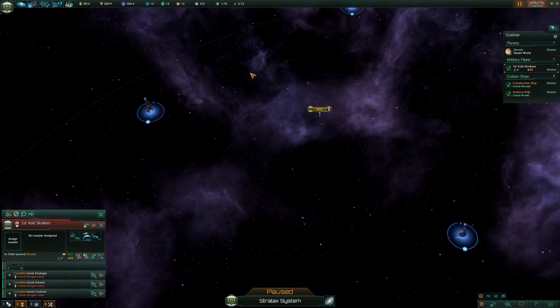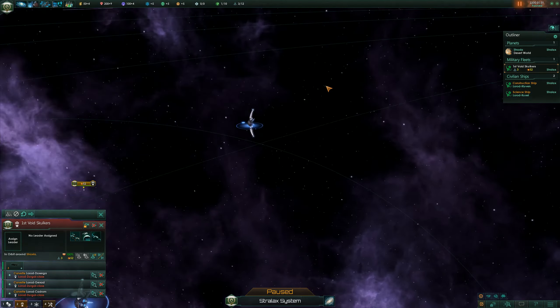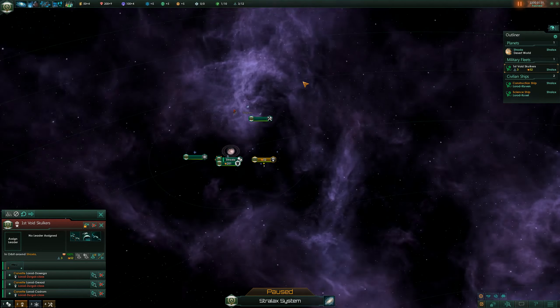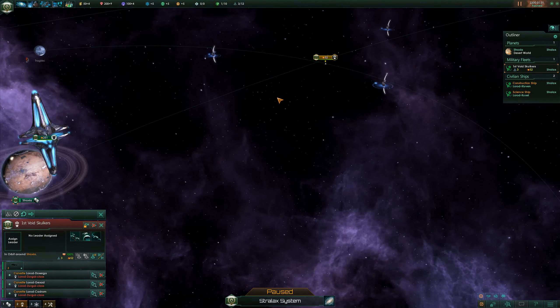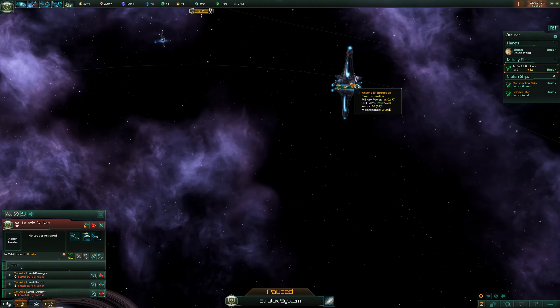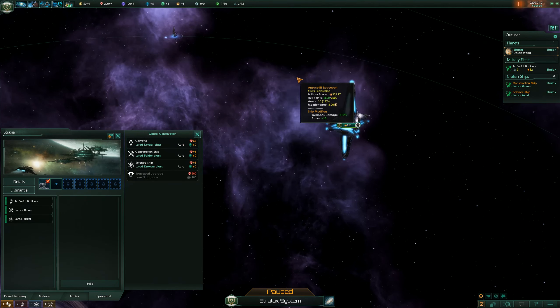Oh, it worked! Check that out — Fallen Empire ships! Yeah buddy! That's what I've been waiting for. There's the space station. Not bad. I actually really like the look of the Fallen Empire stuff.